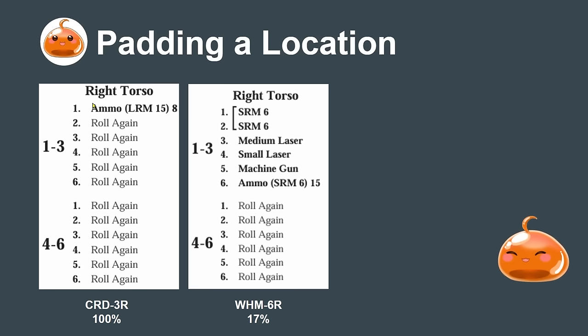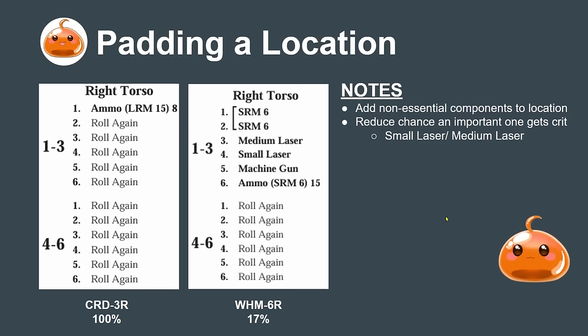The Crusader 3R only has one ton of ammunition in the left torso, giving a 100% chance to crit that ammo if a crit occurs in that torso — it's going to go up in flames. Compare that to the Warhammer 6R, which has a bunch of smaller weapon systems padding the location, protecting a single ton of ammunition but with only a 17% chance to explode.